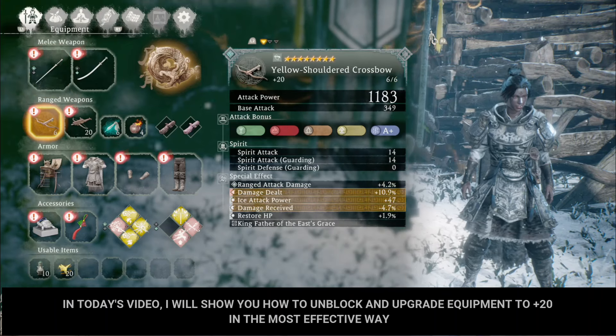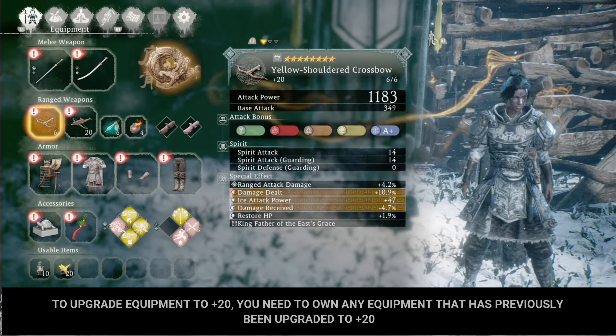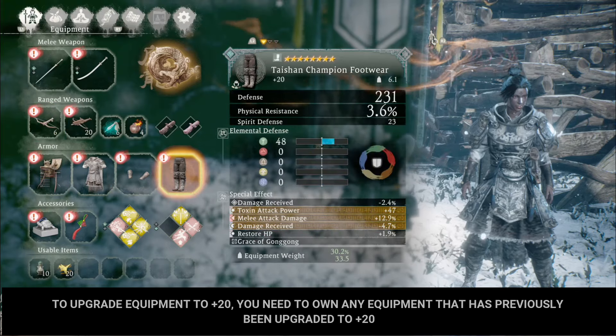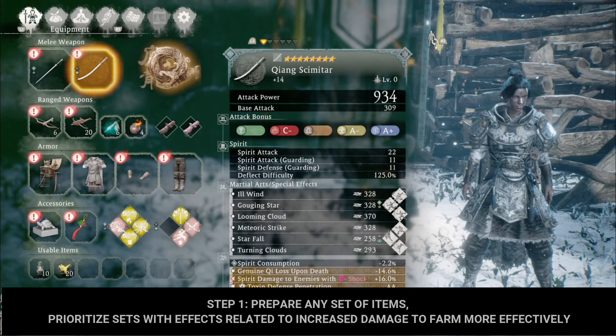In today's video I will show you how to unlock and upgrade equipment to plus 20 in the most effective way. To upgrade equipment to plus 20, you need to own any equipment that has previously been upgraded to plus 20. Below are the detailed steps so you can quickly own plus 20 equipment.